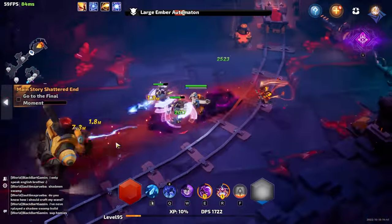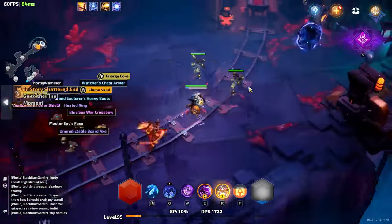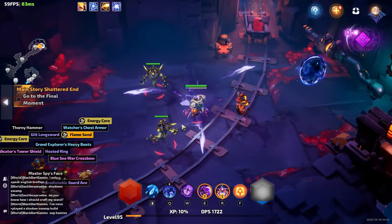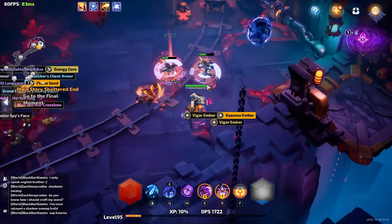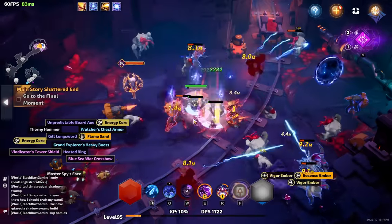Now let's talk about seasons and how they tie into endgame. Once you reach Act Two you'll unlock the season mechanic called Dark Surge. This is a simple mechanic to understand and can be a very good source of items and gear in endgame. Dark Surge is a meter in the upper right-hand corner on the PC version, and it fills as you slay enemies.